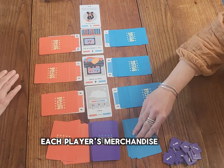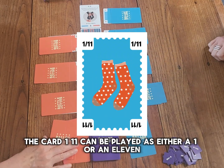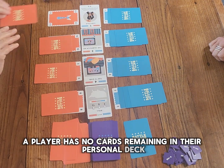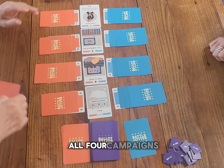Each player's merchandise deck contains numbered cards. The card 1-11 can be played as either a 1 or an 11. If at any point a player has no cards remaining in their personal deck, they take no further turns in the round. This sequence is repeated until both players have played cards to all four campaigns.